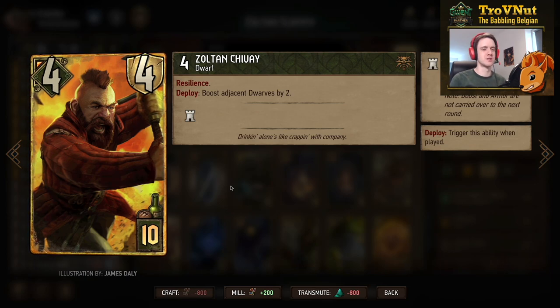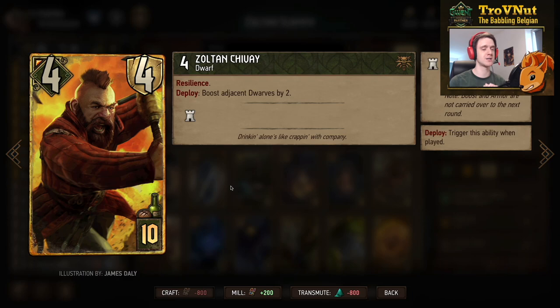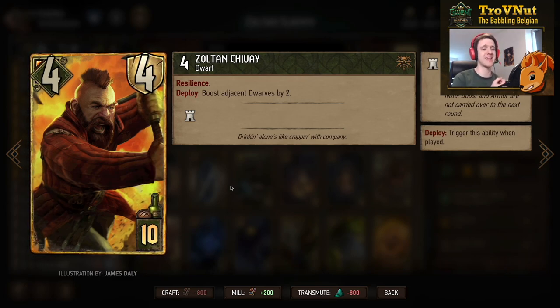The first Zoltan card starts at four power with four armor — five with Mahakam Forge — and also has resilience, staying on the board for one round. On deploy, he boosts his adjacent dwarfs by two, giving you eight points plus lots of armor and resilience. That's why he costs 10 provisions, but he's absolutely worth it. Remember, he will also trigger Zoltan's Company if he's on the field.